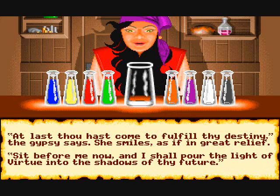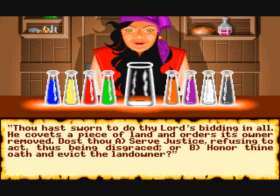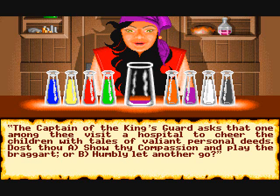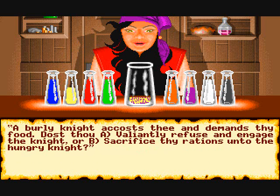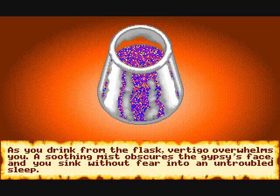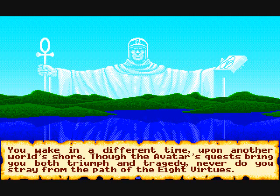This is role playing in the strongest sense. It keeps using the word 'you' as you go in here to drink these potions from a gypsy. Based on the words you choose it will determine your attributes when you're created as an avatar. The key words are valor, sacrifice, humility, spirituality — basically the words that represent the shrines in the game.